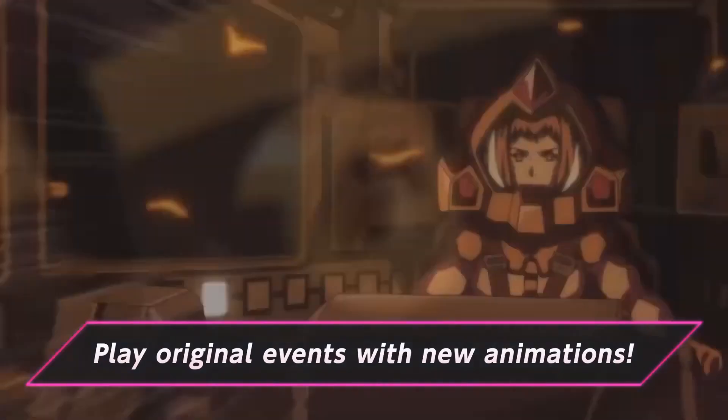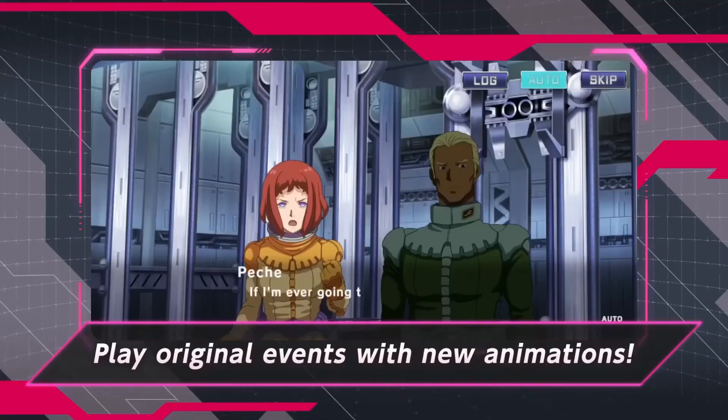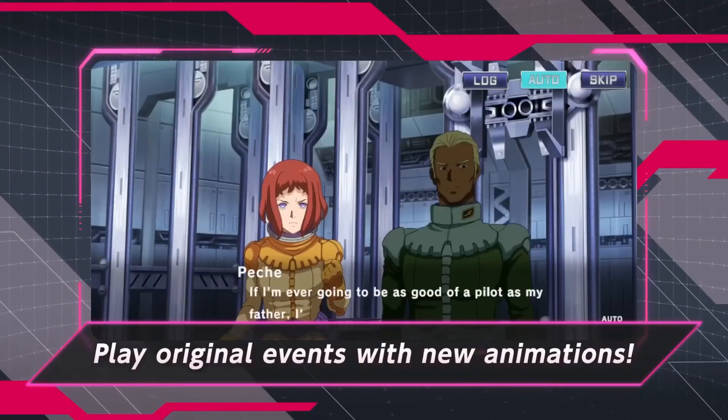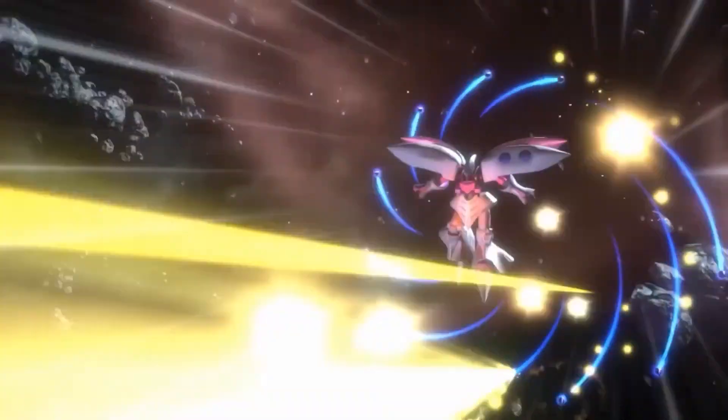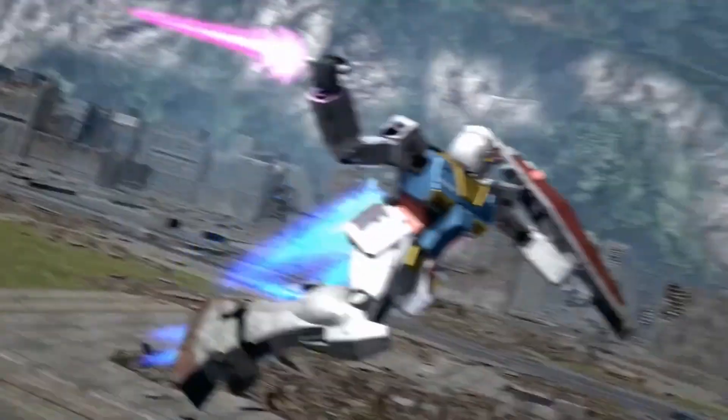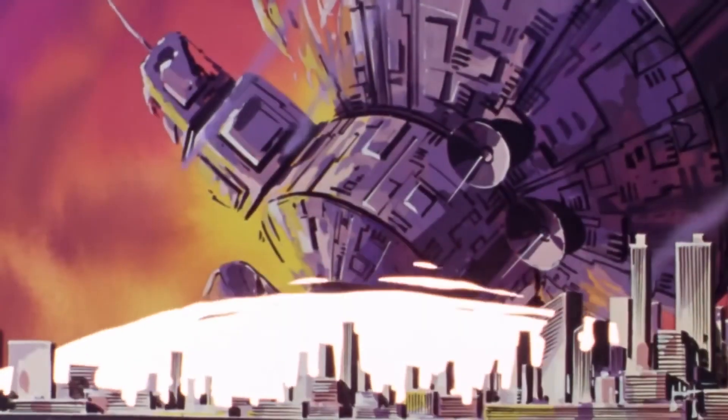So these are your S-Rank mobile suits. The rest are A-Rank — I'll talk about those in another video. When you're done re-rolling for your mobile suits, it's time to draw on the character or pilot banner 10 times.